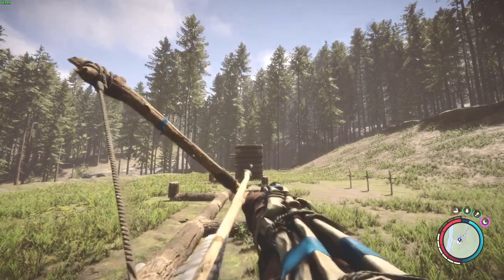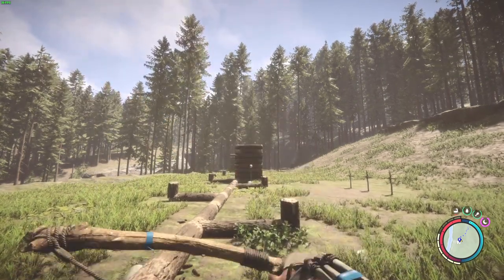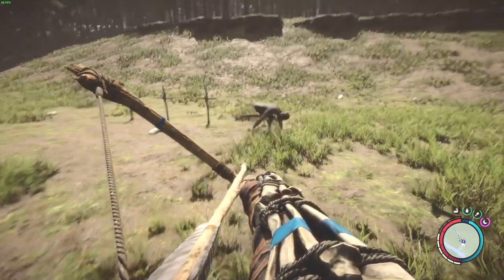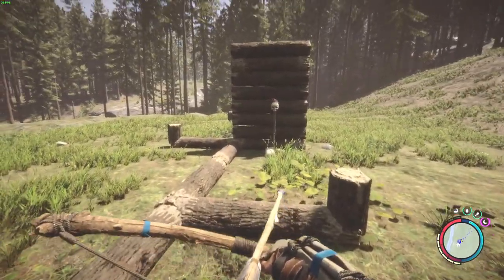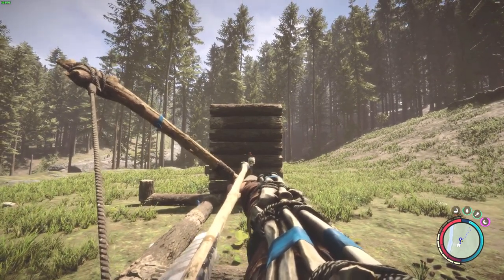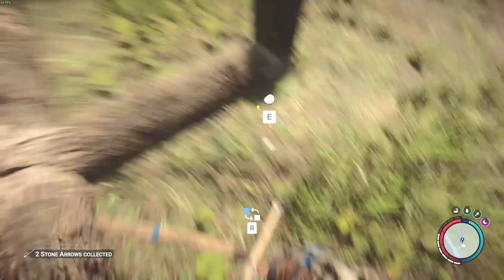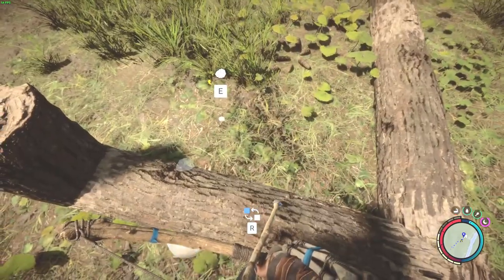I fire three shots. As you can see, they don't even reach the target at 16 meters. But looking at the results, my horizontal alignment was great - perfectly aligned. Which means the top right corner of the arrowhead is where you aim horizontally with a wooden bow and that type of arrow. If you use other types of arrows and bows it's going to be very different.